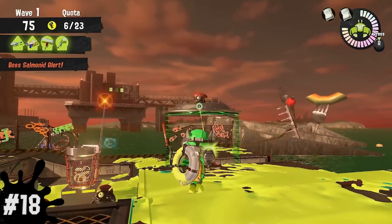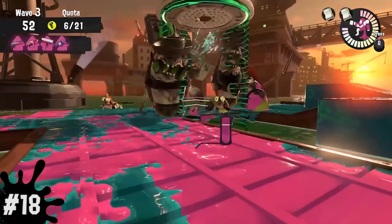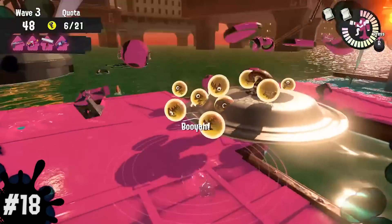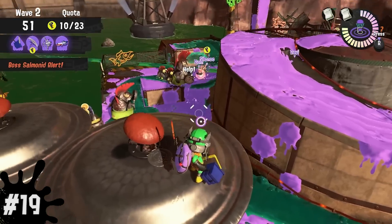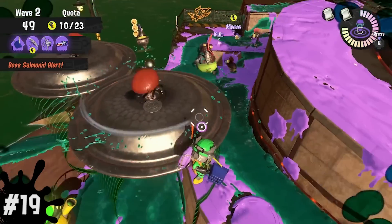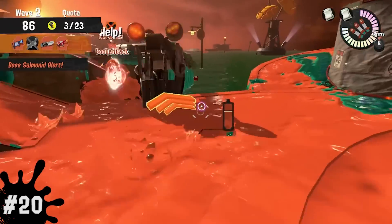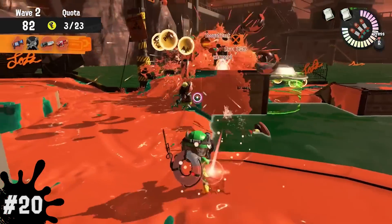Number 18, you can use a Slammin' Lid to take out Salmonids and even other bosses for some quick and easy Golden Eggs. It can be very rewarding if you lure a bunch of bosses to get completely wiped out all at the same time. Number 19, if you don't attack the Slammin' Lid while standing on top of it for some time, it'll use a soup ladle and smack you right off of it. Number 20, this is easier to pull off during high tide, but you can take out a Steel Eel before it fully gets out of the water if you shoot its weak spot while it pokes out — this can save you a little bit of time.